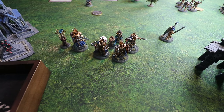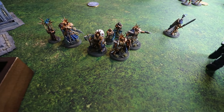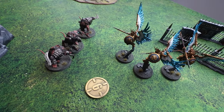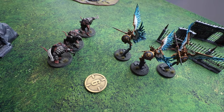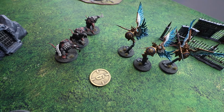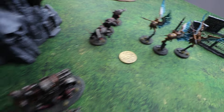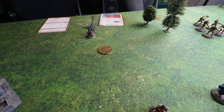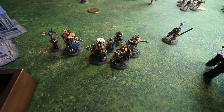Matt considers spending a command point to move the Prosecutors away from the Rat Ogres, but he's only got two left. This is an important consideration — in this edition you know how many command points you have for the whole turn, not per turn. He wants to save them for a potential ten-inch long ball charge to deal with the Grey Seer, which would be a big win for the Stormcast.